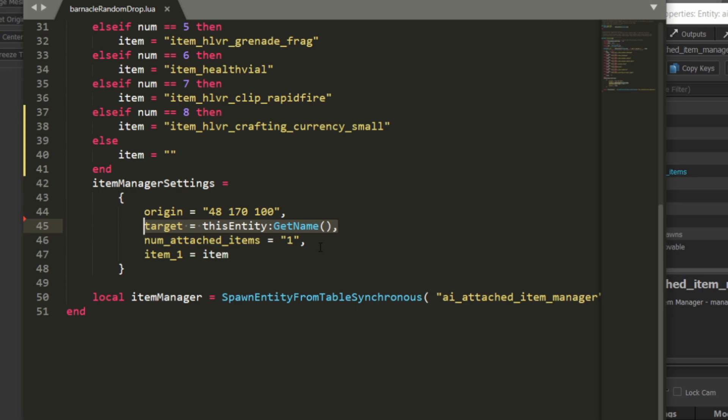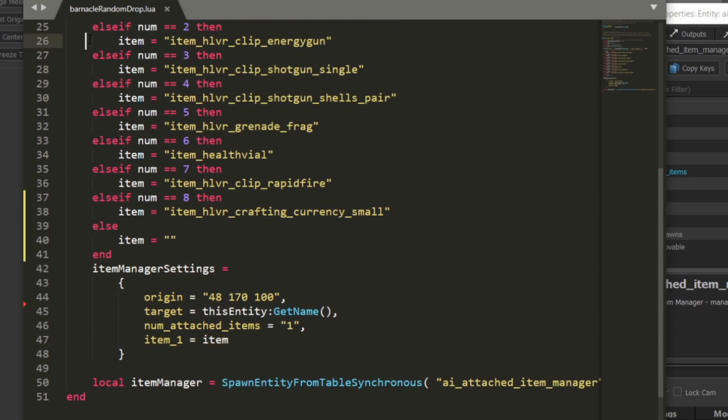That's important because the script is going to run over and over again — each time it runs it's going to reset the item that the barnacle is holding. So you have to make sure barnacles are named differently. Then comes number of attached items, which I'll set to one here, but you can change that and experiment — set it to two, three, four, whatever you like.